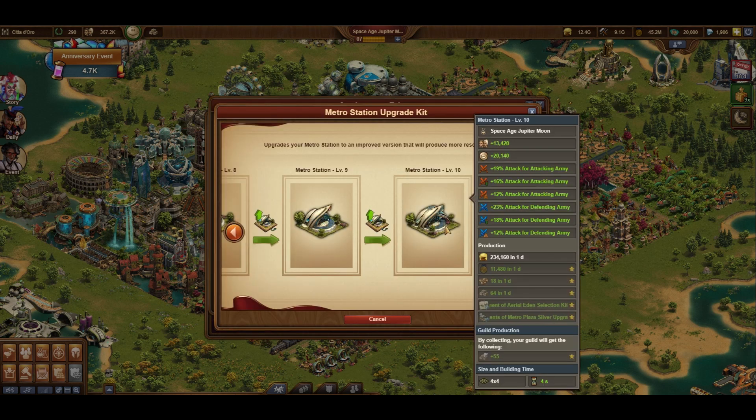And of course the new event building, the Urban Metro Plaza. It has 10 base levels with the 10th level giving a good amount of attack boosts for both attacking and defending armies, along with coins, medals, forge points, goods, and fragments for special buildings and upgrades.